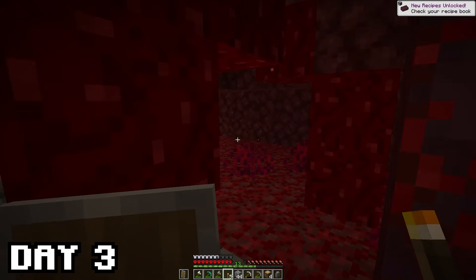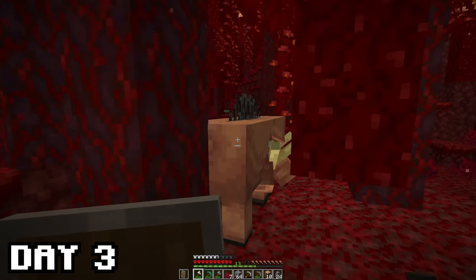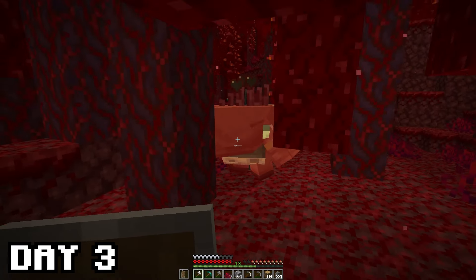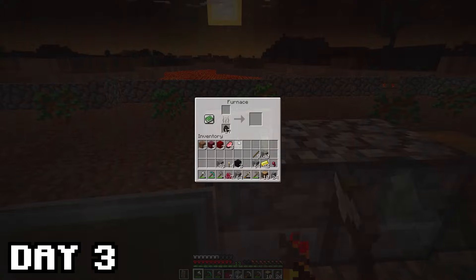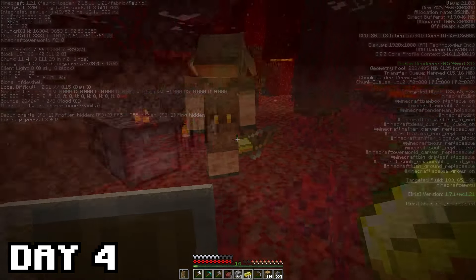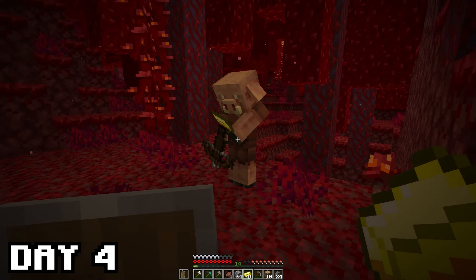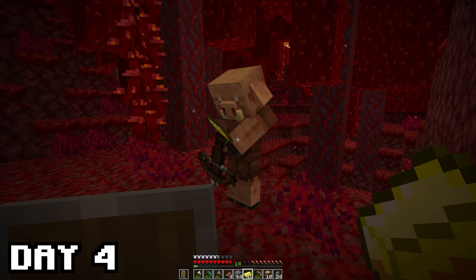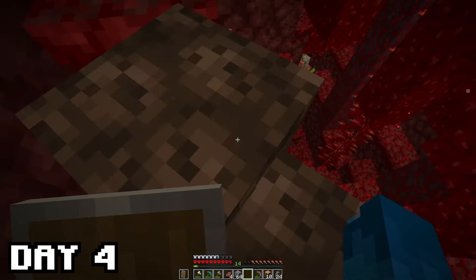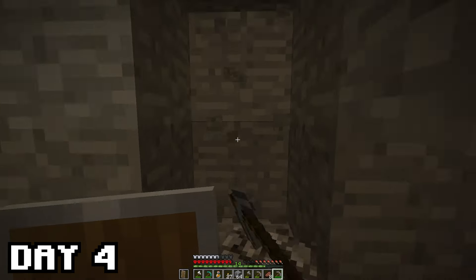After going to the nether I quickly made it safer around the portal as well — better safe than sorry. Luckily I found some stuck hoglins so it was easy getting some food. I really hate fighting these guys. Then I went back to my base to cook the meat and finally had some decent food. In the morning of day 4 I went straight back into the nether to trade all the gold I had with the piglins in the hopes of getting some water. Unfortunately I got exactly 0 water bottles from 42 gold, which is extremely unlucky. So I went straight back to mining for more gold.